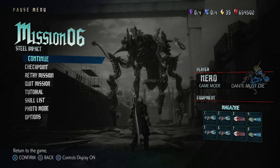Hey guys, Lord Dan here and welcome to the seventh video of my Dante Must Die playthrough of Devil May Cry 5. Today we're going to be taking on Mission 6 Steel Impact. This mission is a little bit different because it throws you straight into a boss battle with a giant demon called Gilgamesh.